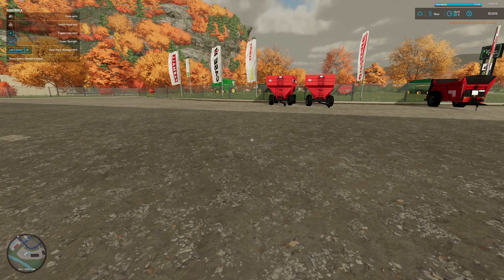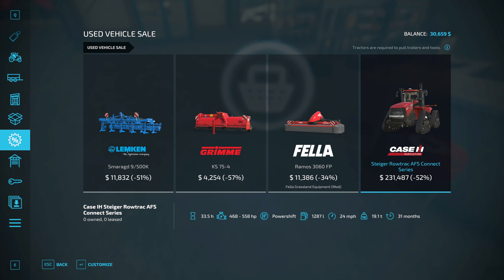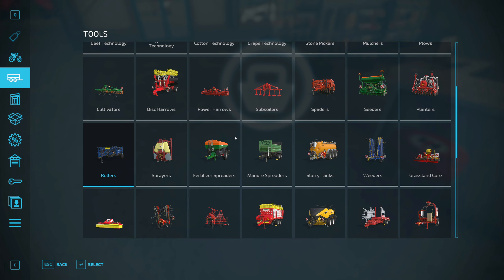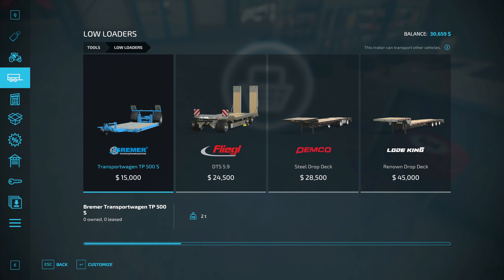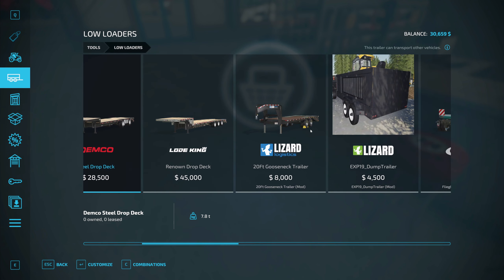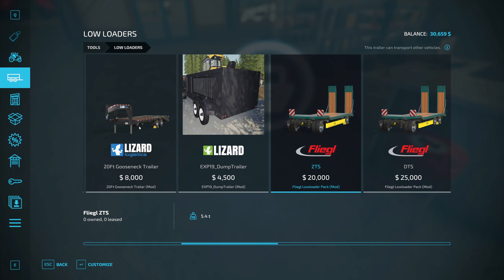Let's go over here and talk to the guy. Do we have anything new? Oh my god, man, I'd love to have that — but we don't need it. I was actually looking for these down here — these low loaders, these drop decks. That's a fifth wheel. I'm wondering if I can get pallets to load on that. I don't really want that long one. I want this fifth wheel — I think this one will be fine right here. Let's lease this one; it says universal auto load, but I don't know whether that's true or not. I like the wood, this is all good.